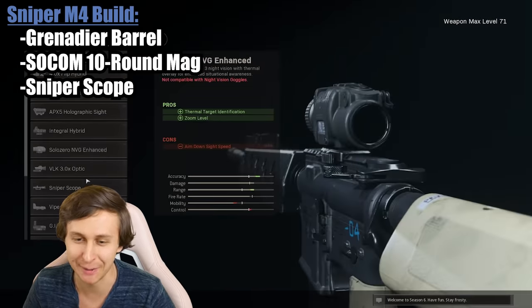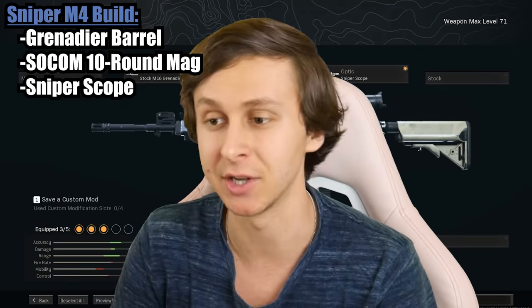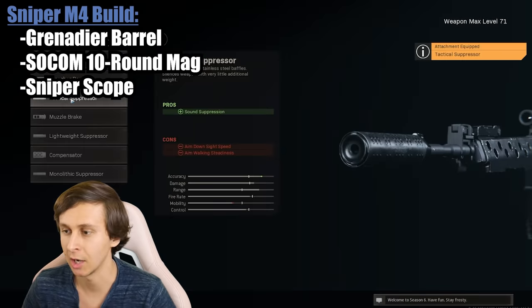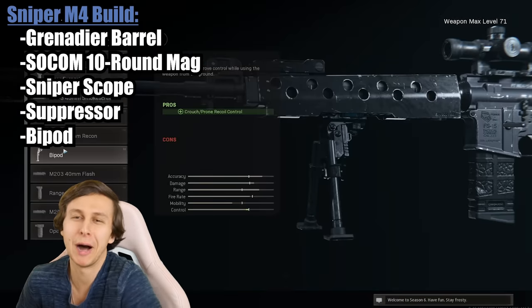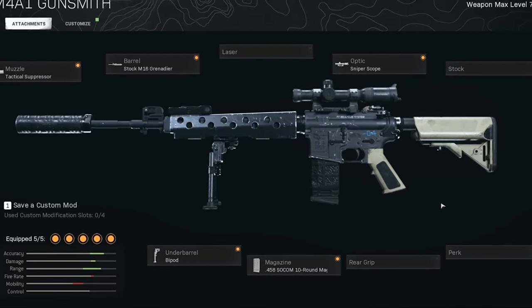And for the optic, you already know, a sniper scope 100%. So to put it in single fire mode, it's not an actual attachment, it's done in-game. So we'll do that when we get the loadout. I guess the rest is just up to us. I'll just put one of those suppressors on it. And of course, a sniper rifle needs a bipod, so we might as well put that on. And there is the beautiful sniper M4 class.